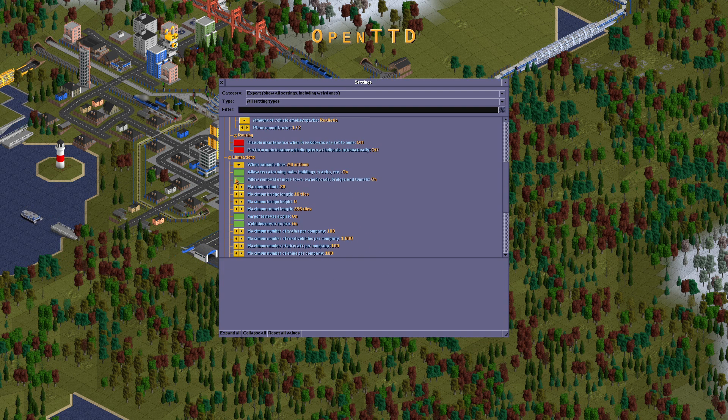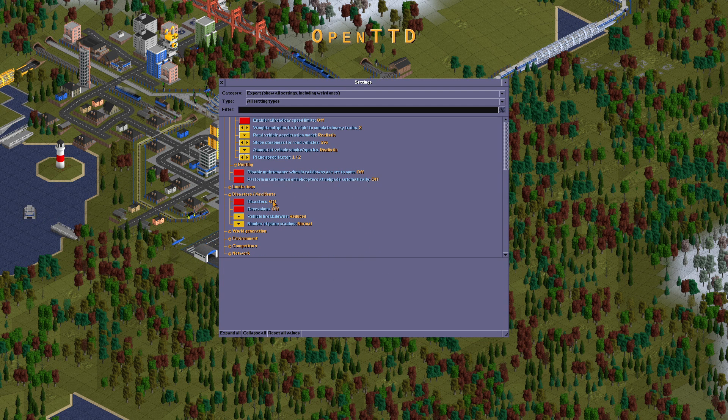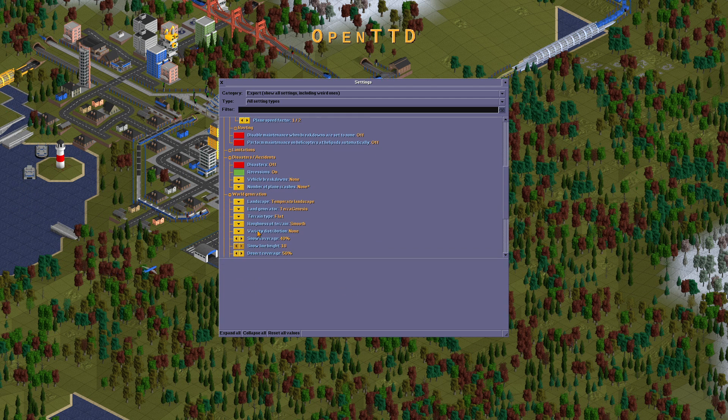Disasters: disasters should be turned off. Recessions: none. Number of crashes: none.